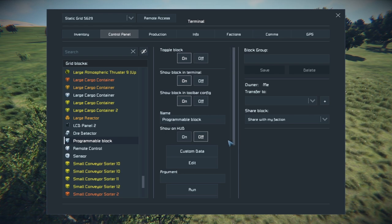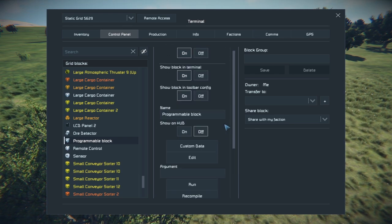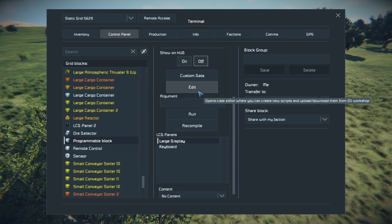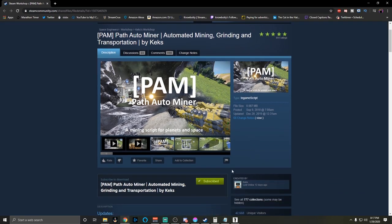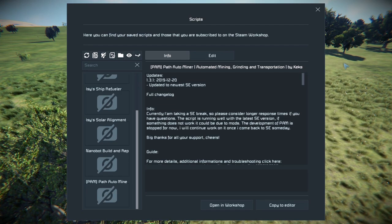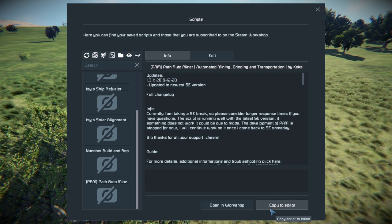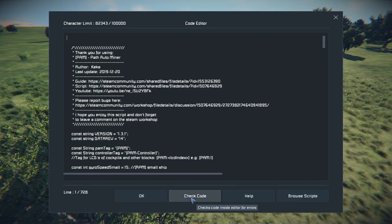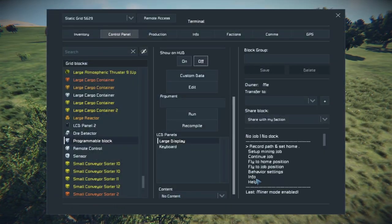The next thing we do is go ahead and put the script into the programmable block. Go to the K menu, go to your programmable block, and hit edit. If you haven't already subscribed to the script, it'll be down in the video description. Make sure that you subscribe on Steam and then it'll be in your list. Go ahead and copy it into the editor, and as usual check the code before you do anything else.